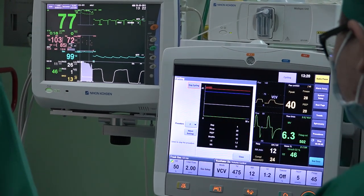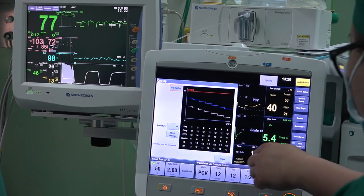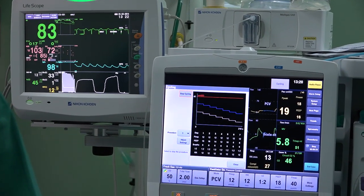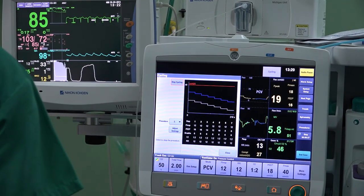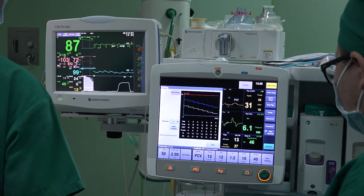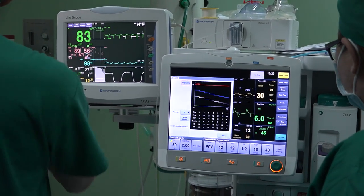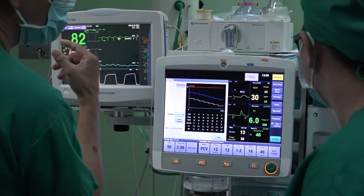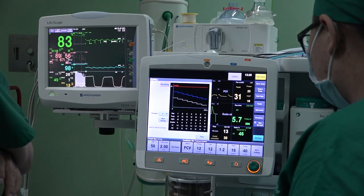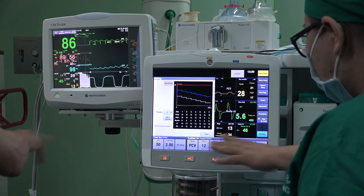Then afterwards, go to procedure 3, then start. So 25. And if you look at the bellows, it's not dropping, so it's okay. No need to increase the flow. So 30. And if you look at the bellows, it's not dropping, so it's okay. No need to increase the flow.